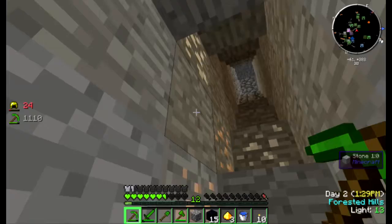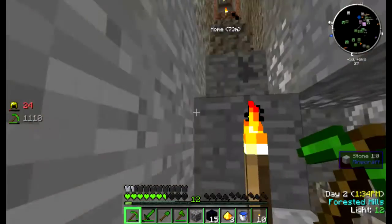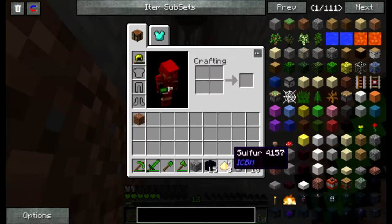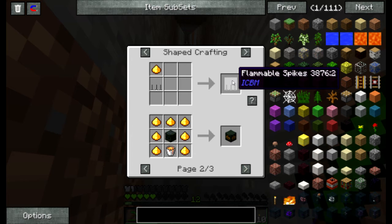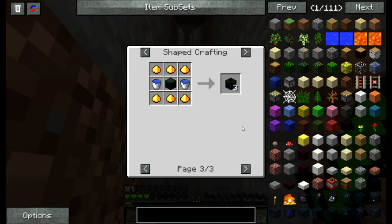I think I might build a staircase here actually, because I am coming down here quite a lot. I'm out of health. I've actually never seen what you do with sulphur. Oh, you make gunpowder with it. Cool. What else can you make? Flammable spikes? That'd be pretty cool to mess around with. Incendiary explosives — we're gonna have to try a few of these.